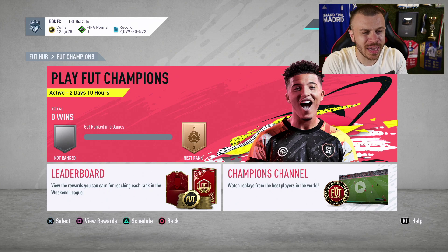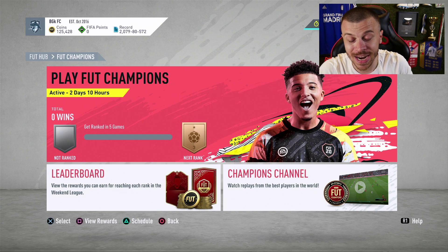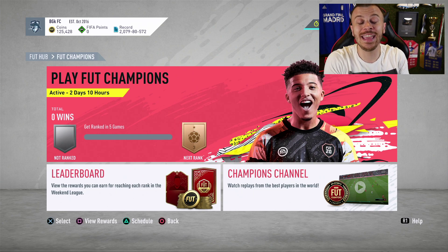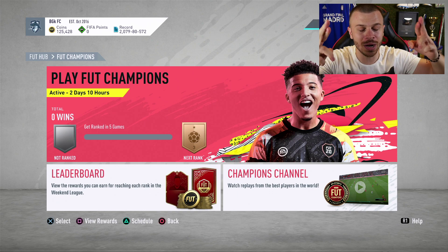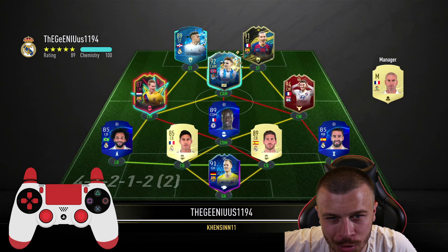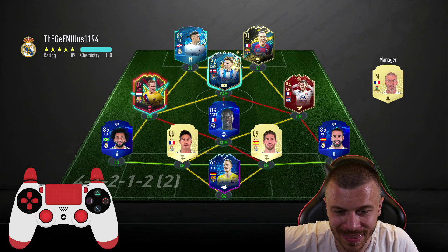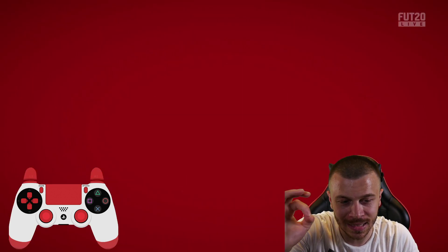It's time to kick things off for FUT Champions. Game number one — make sure to drop a like if you appreciate this type of content. I'm gonna do my best to hit 27 wins out of 30 matches, hopefully R9 will get me there. The first opponent is going to use Griezmann 91 in-form — he's got Varane plus Ramos at the back and 91 UEFA Champions League Ter Stegen in goal, who is actually much better than his Team of the Season version.